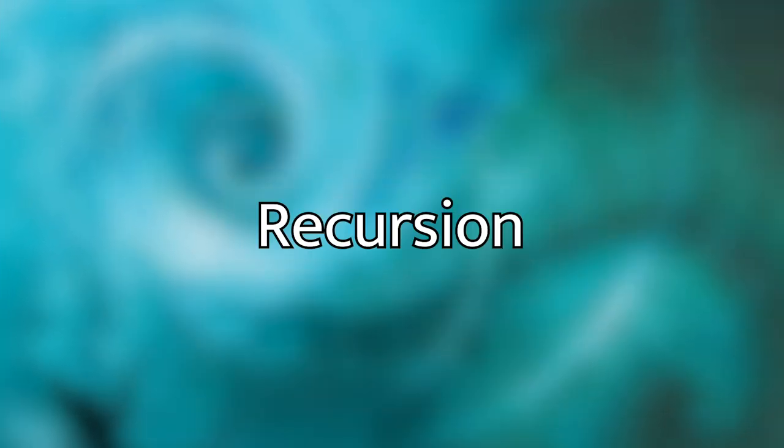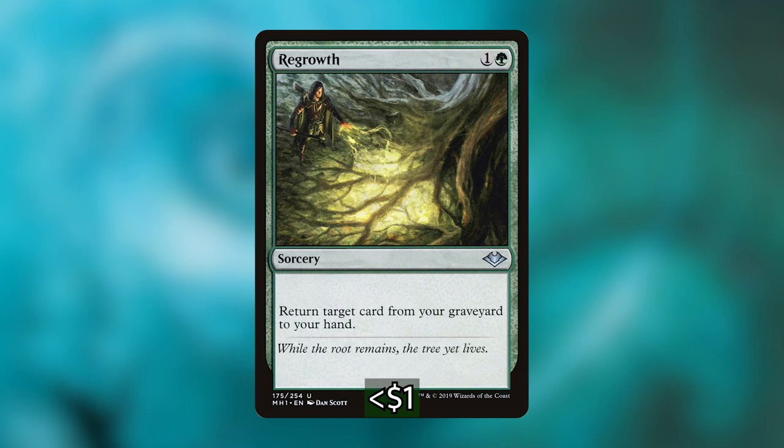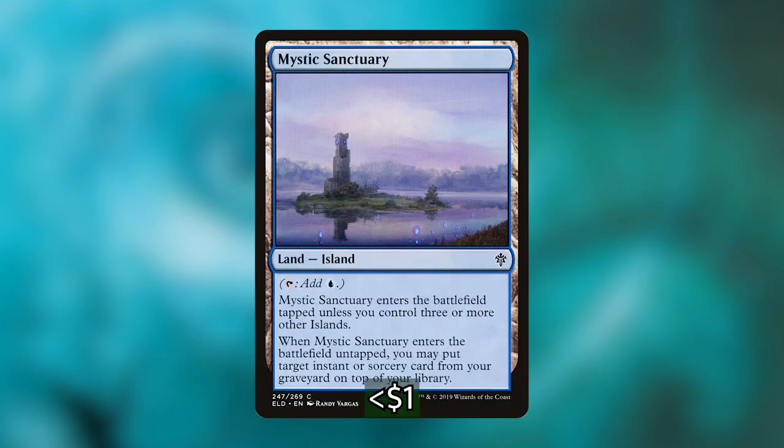Next on the list is our Recursion. You may have noticed that we're discarding a lot of cards and casting a lot of instants and sorceries, and sometimes we just need something to get something back. A lot of the time this is really helpful to get a cheap spell out of the graveyard so you can cast it and continue going with Jadzi. We've got Eternal Witness — get any card back from the graveyard. Regrowth does the same thing. Mystic Sanctuary is one of our lands; it will come in tapped and you get an instant or sorcery onto the top of the library, which is so valuable for Jadzi loops. It feels great to put a storm card back on top after a crazy turn.